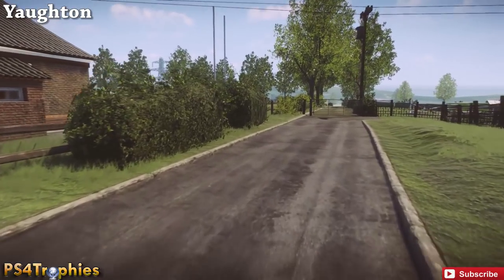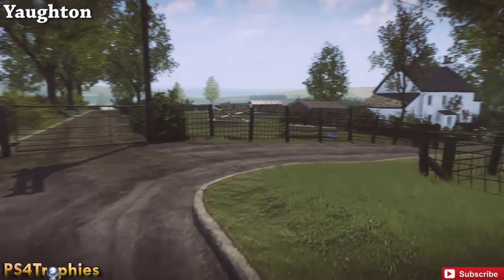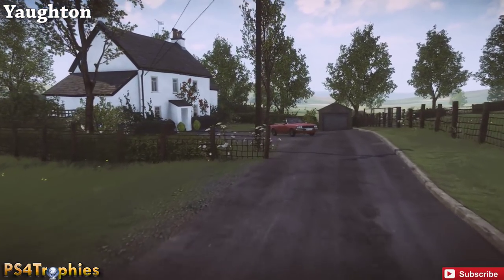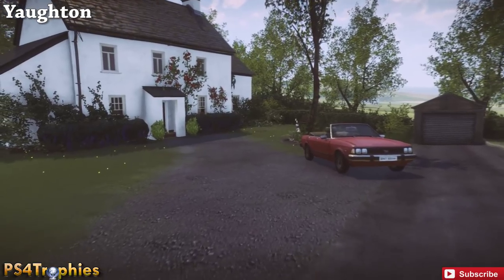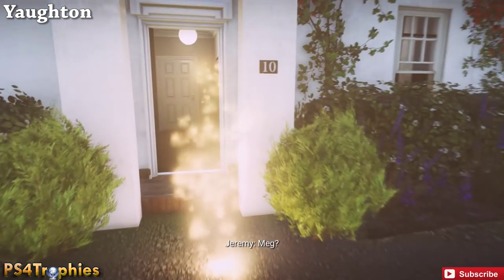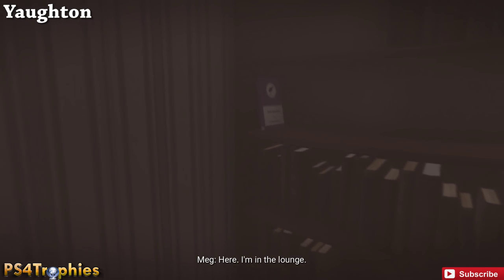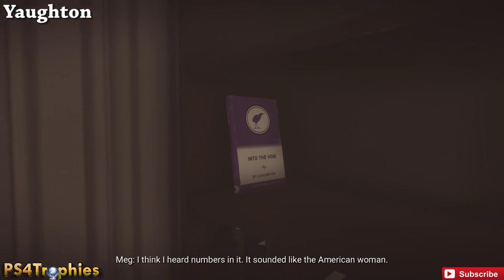Moving on, we're just north of the town hall area behind the rugby field. There's a house back here in the corner - the white house - and we're going to find a book here. As soon as we enter we're going to go to the right, and you'll see it right here next to the heater in the corner, in a bookcase.